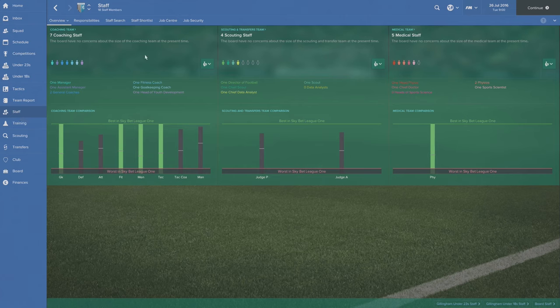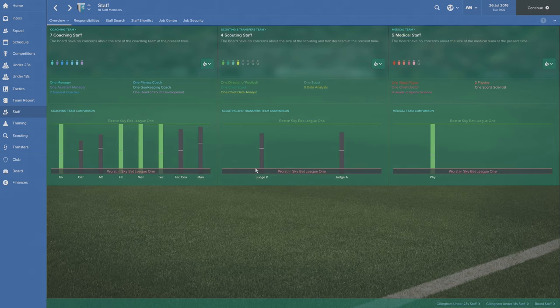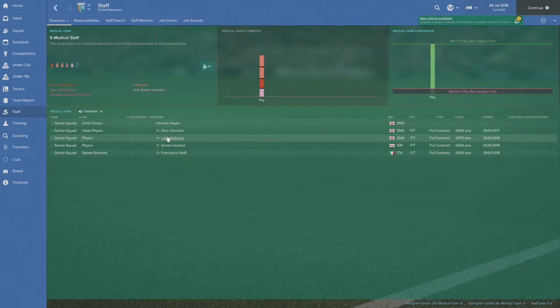Just looking at our staff section to give you an update as to where we are. In our coaching team it's looking a lot better — we've got a goalkeeping coach, a head of youth development, a couple of other coaches and fitness coaches as well. For the scouting team we've got a chief scout, a normal scout, a chief data analyst, and a director of football. And we've got five medical staff — a head physio, a couple of other physios, and a sports scientist — hopefully reducing both the injuries we're getting and the time players are out.